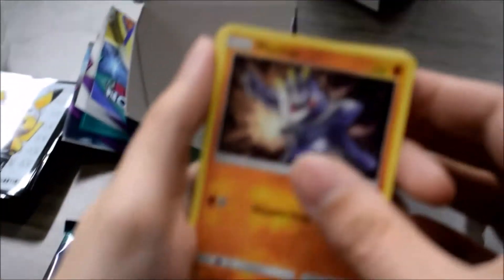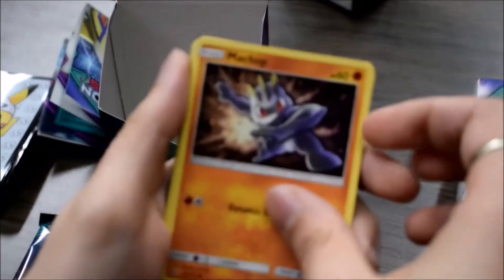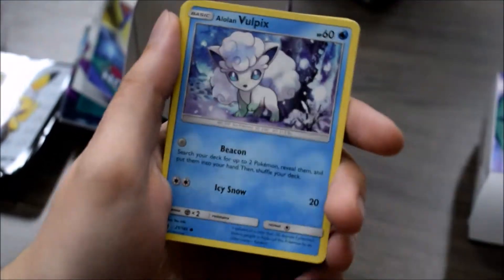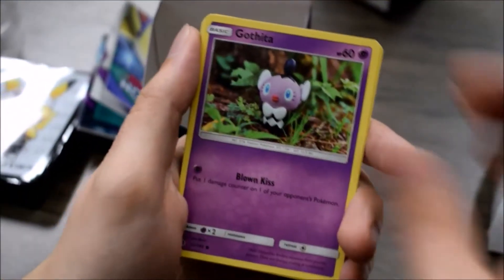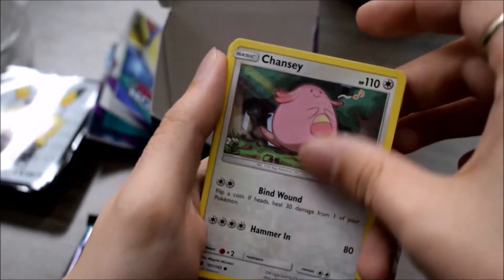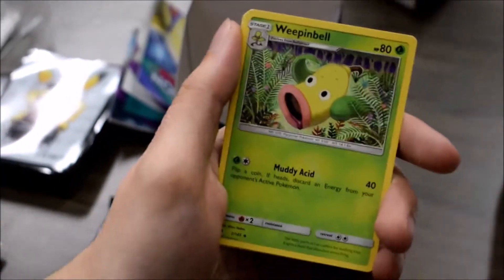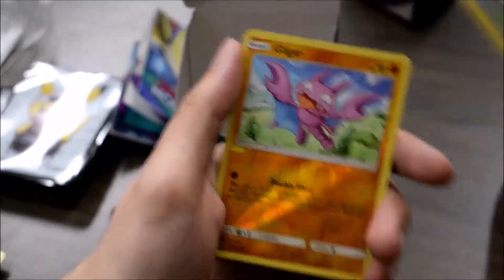We had a Machop to start with — one of the two Machops you can get. Machop, Fletchling, Alolan Vulpix — very excited for that one, it was really good in the pre-release too. You got Chansey, a Metal Energy, Glalie, Weepinbell, Ultra Ball, Gligar, and Oricorio. So nothing out of that pack really.